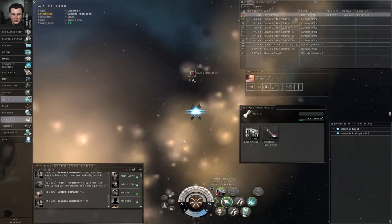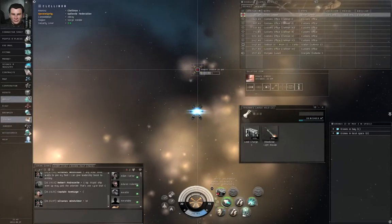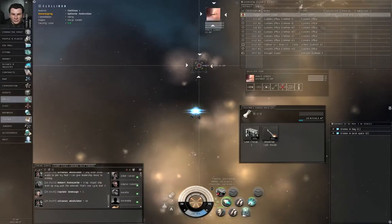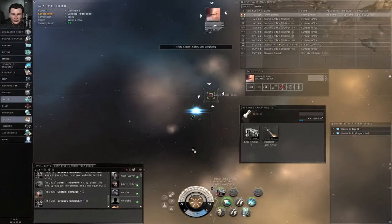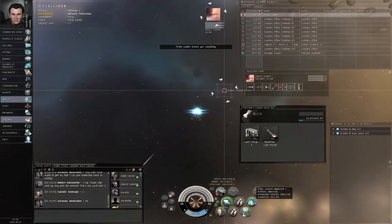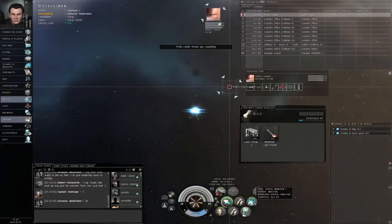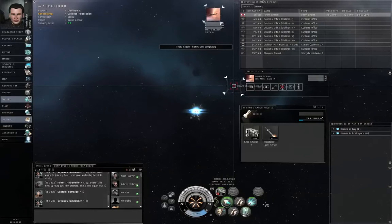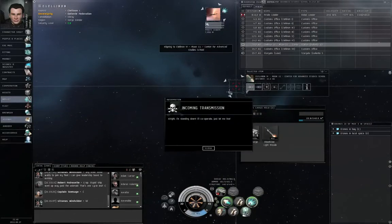He's target locked me. I'm going to target lock him. Stasis webs work out to about 10 kilometers normally, unless you use one of the more expensive fancy versions. You can either use Option F3 or Alt F3, or just click on the module to activate the web. Alright, we are done.